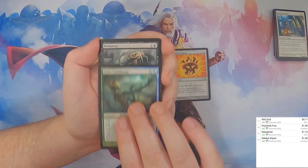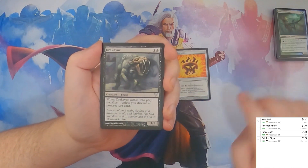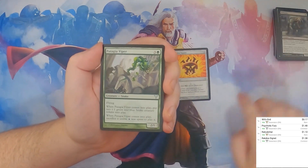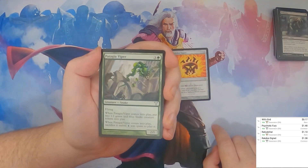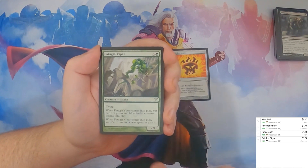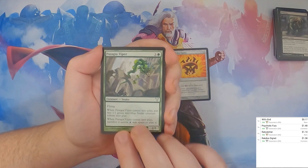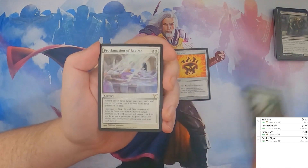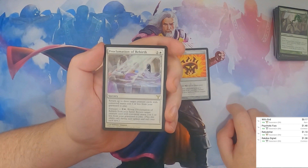We got the Simic Guild Mage, we got Drekavak — a mean looking thing, isn't it? And Patagia Viper. And our rare is a Proclamation of Rebirth.